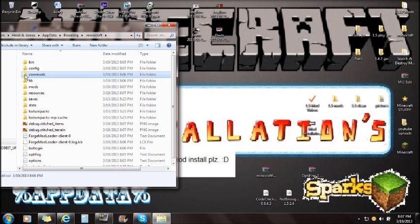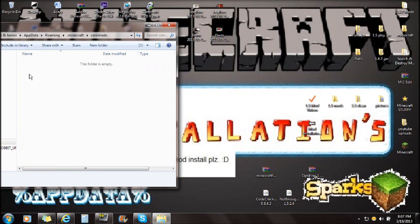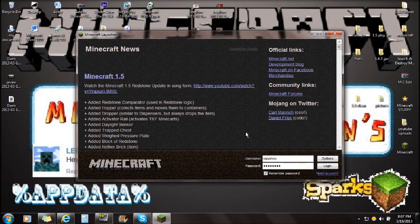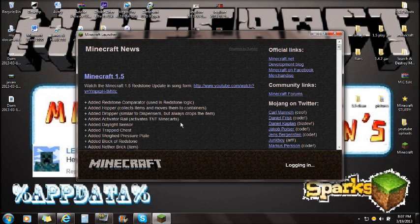Go back to your Minecraft folder (via %appdata% > roaming > Minecraft) and you'll now see a coremods folder that was created by Forge when you logged in. Open that coremods folder, then select both the CodeChicken Core and the Not Enough Items files from your desktop and drag them both into there. You're completely done with the installation and ready to play Not Enough Items. Just log back in and you're good to go.